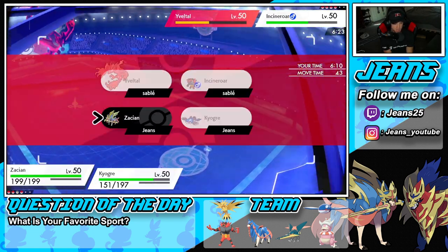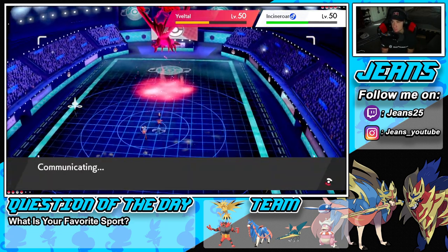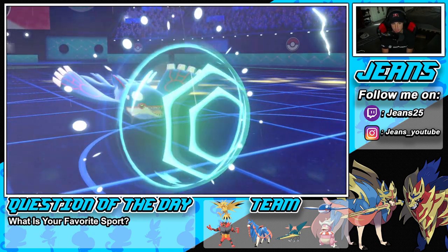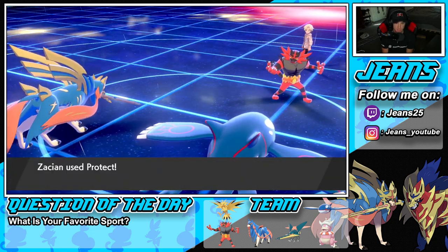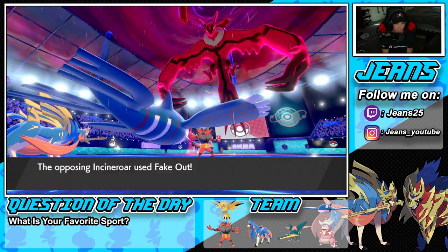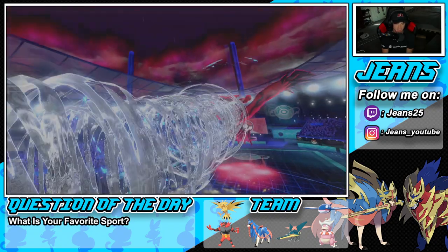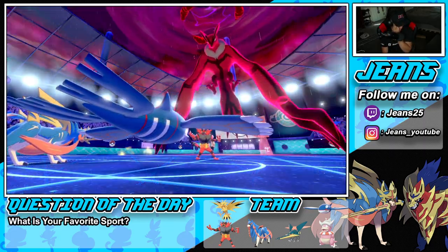I'll double protect here so he doesn't read anything. I know he has Weakness Policy Raikou but I don't want him to read the protect on Zacian and double down on Incineroar. I'd rather just double protect. Zacian doesn't protect coming out from the squad — Zacian needs to take out Yveltal. He comes in on Zacian — I could swap to Incineroar since he doubled down on Zacian.